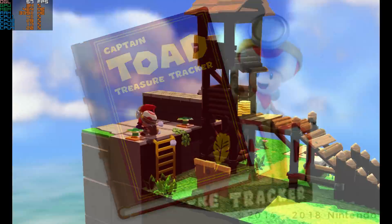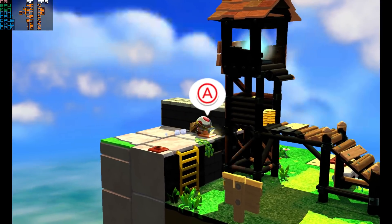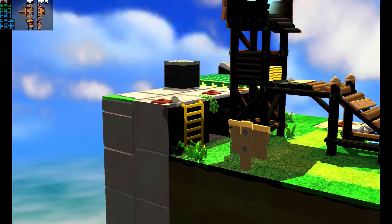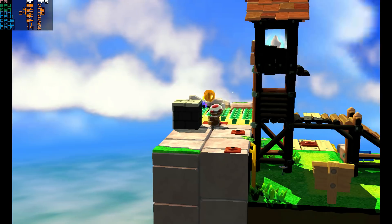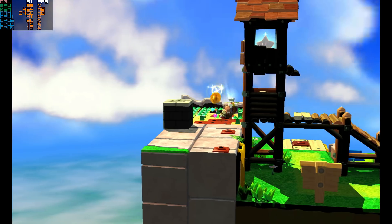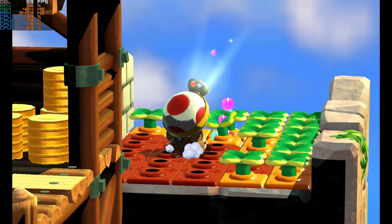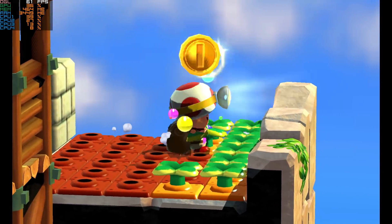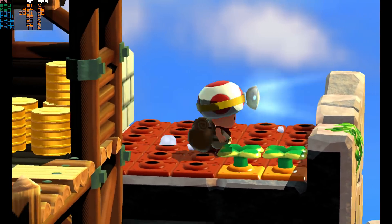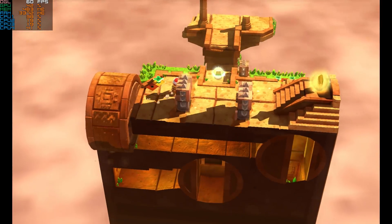The game on screen is 2014's Captain Toad: Treasure Tracker, which was released for the 3DS on July 13th, 2018, along with its Switch counterpart. Originally released on the Wii U, Treasure Tracker is a beautifully designed game where you search for gems in mini maze stages with full camera control. If you've never tried it, I highly recommend it — it's a fantastic experience and not as simple as it may deceptively seem. It runs great on Citra, though the one downside is that it runs at 30 fps.